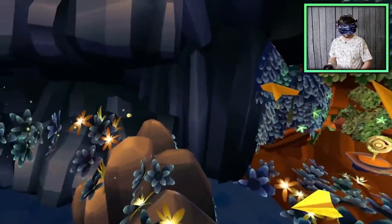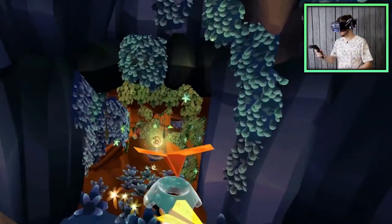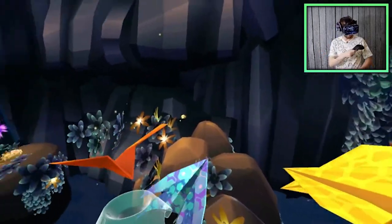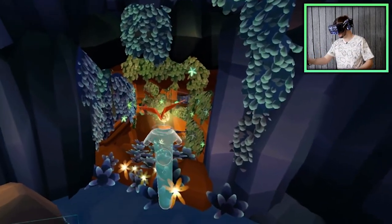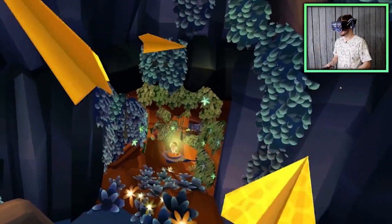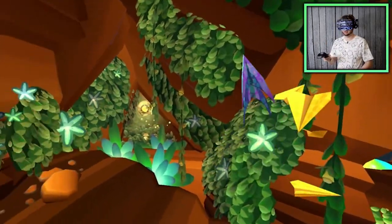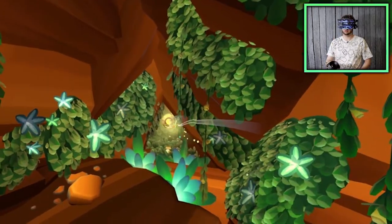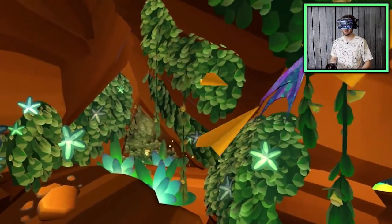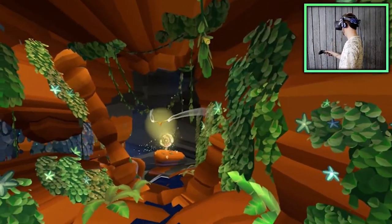I think the teleport plane is kind of automatic - I didn't feel like I put any effort into aiming it. What happens if we just drop it? It went back into orbiting-around-me mode. It's automatic - you can throw the teleport plane however you want. Was that not clean? It's like a perfect throw - excuse my bragging.